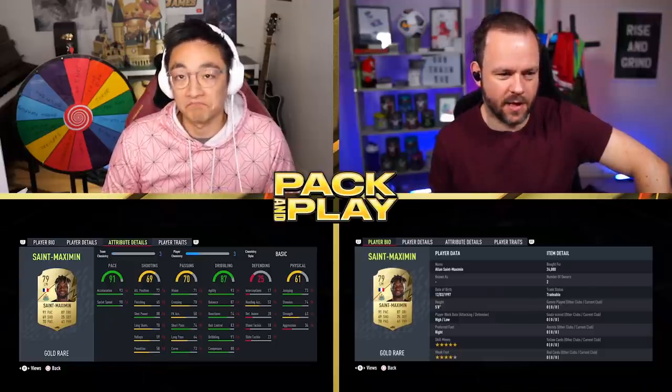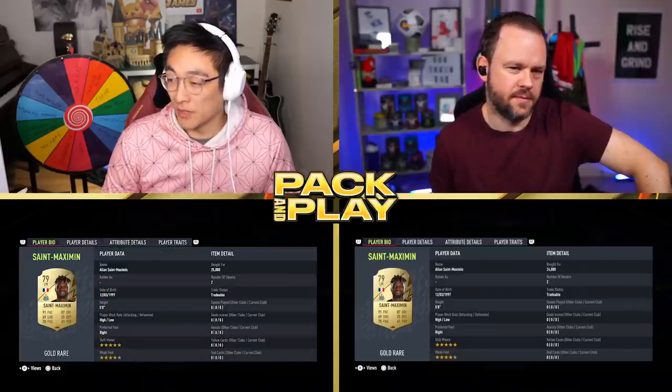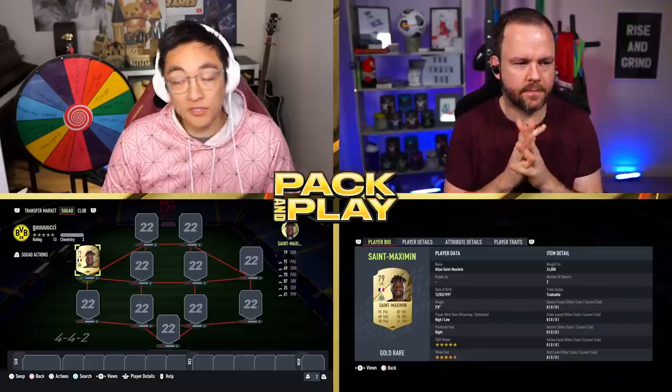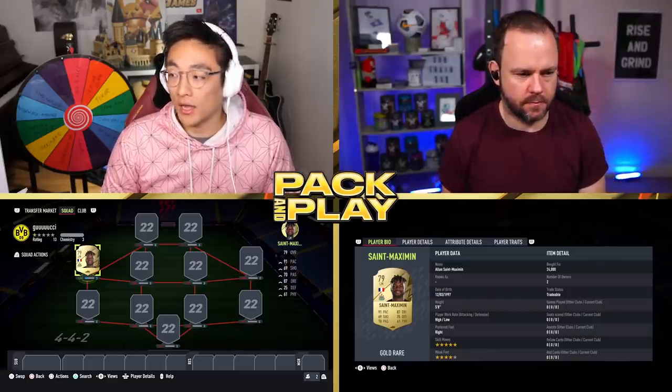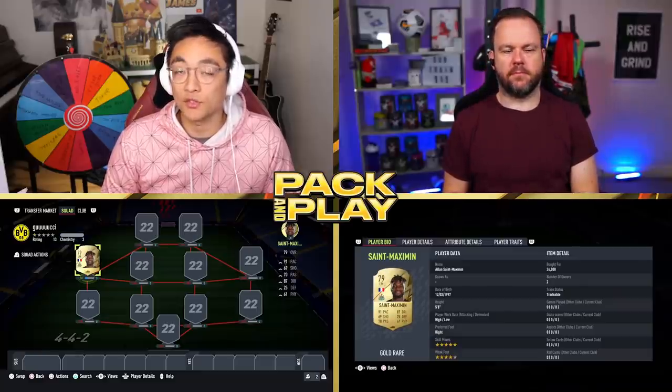This card looks pretty nice. I bought mine for about 25,000 coins, so he's pretty achievable very early on for your Prem teams. He's also French, which is obviously very nice — very linkable team. What I was saying is that I am very, very excited. It's seven days from now for the drop of Fut Heroes.